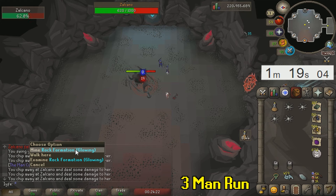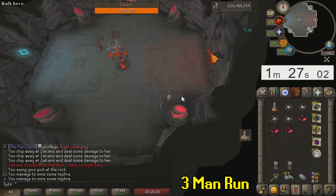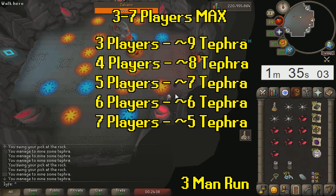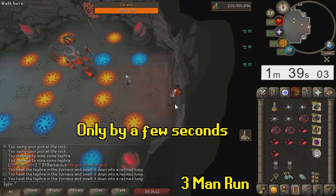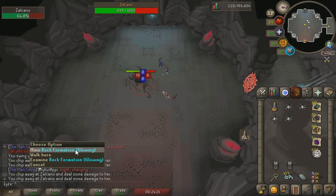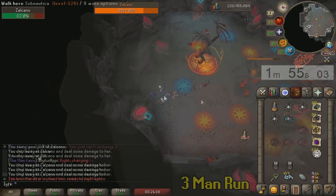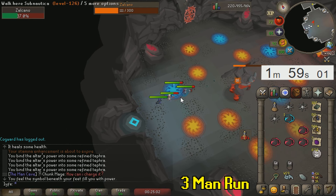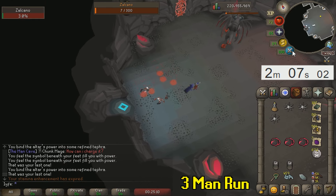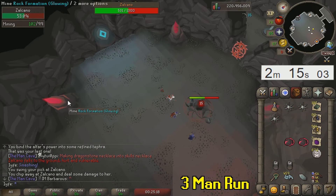Once Zalcano has been taken down by the imbued tephra, get as close as you can to the boss to deal maximum damage and increase your chances at MVP. Four players is the optimal team size, though five yields the best kill times. At any phase when Zalcano is down and you're mining, as soon as the red or orange circle appears below her click the glowing rock formation — your character will path through the boss and reach it without taking damage. Always grab a few extra tephra as you can throw them for a better chance at MVP.